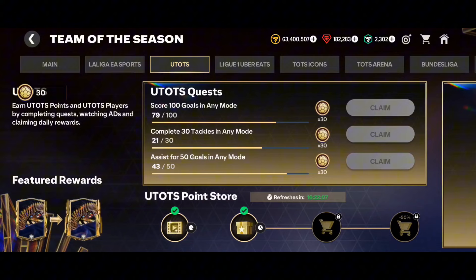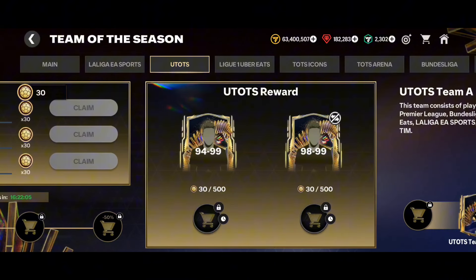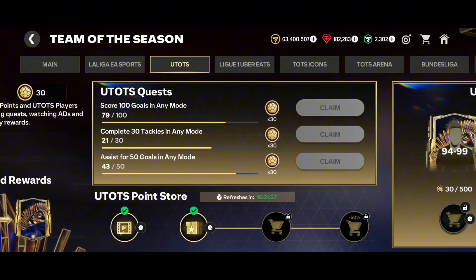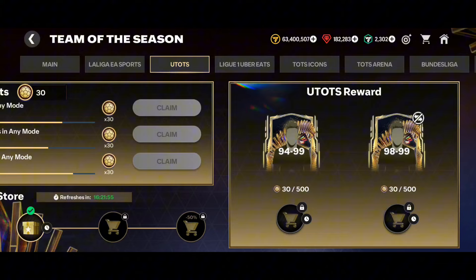For now, only one UTOTS player is guaranteed. But I suggest you go all in and do everything — probably by the release of Ultimate Team of the Season we can get another UTOTS player for free. If that happens I will guide you. For now you can get 640 points for free and one ultimate player. I hope this video will be helpful for you guys. We'll meet you soon — till then, bye, Allah Hafiz.